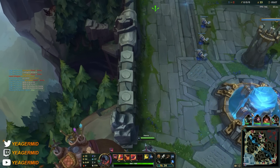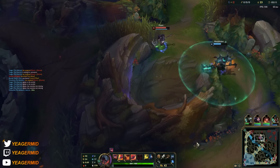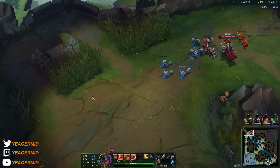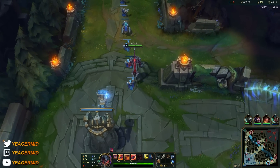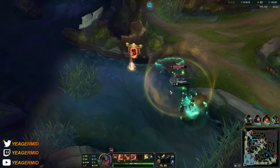We're going to go for Eclipse here because we're going for a damage-heavy build on Aatrox. It's a lot more fun and it's also a lot better for carrying games yourself. Overall he's pretty easy to play — he's a bruiser.